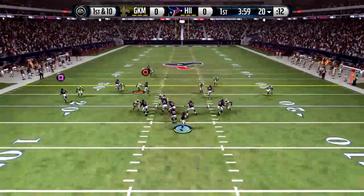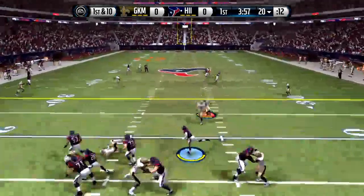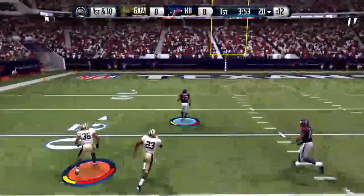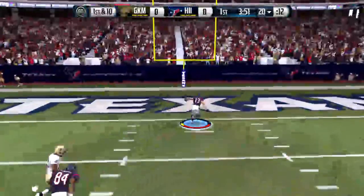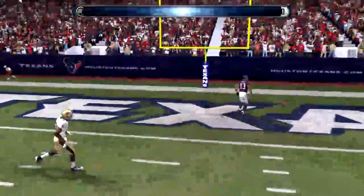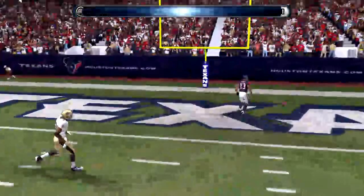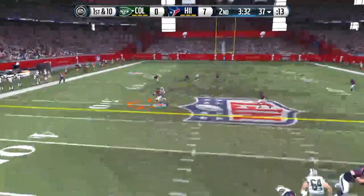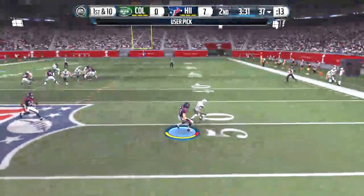First down at the 20 — RG3 going down the field, still on his feet, and he'll take it home. Backfield, the Jets, front of the 37 — intercepted. Breaks the tackle, steps out in the field, falls and pumps.